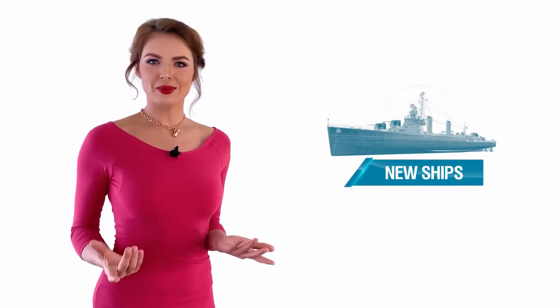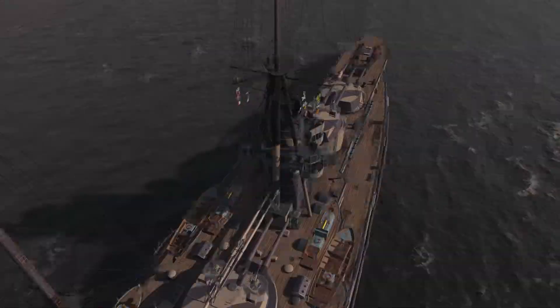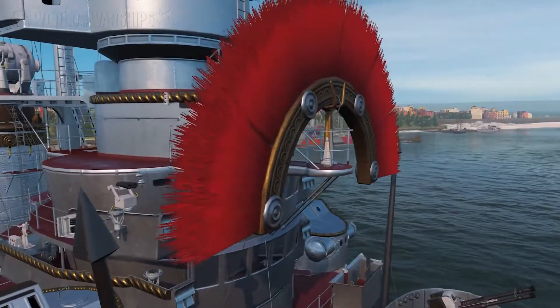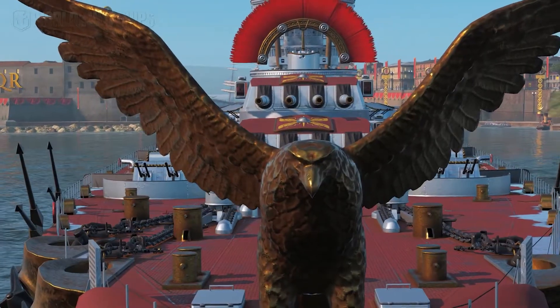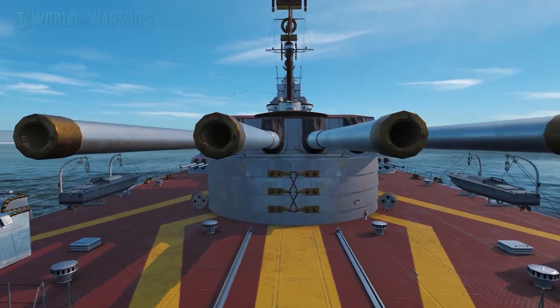The Update brings six new warships from Tier IV through Tier IX: Dante Alighieri, Conte di Cavour, Andrea Doria, Francesco Caracciolo, Vittorio Veneto, and Lepanto. Right now, I'm going to tell you how you can add these beautiful ships to your Port collection before everyone else.